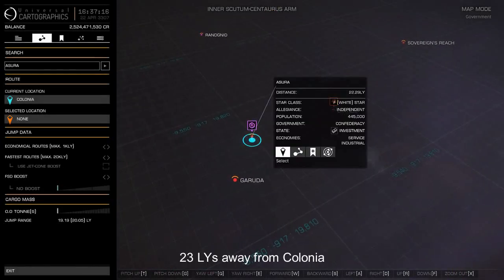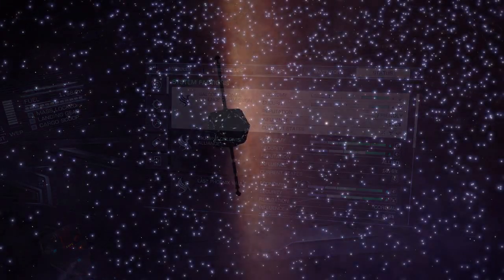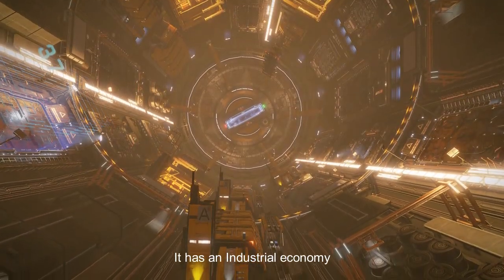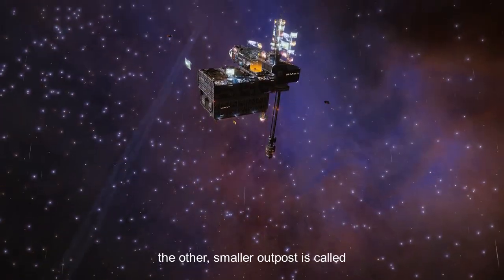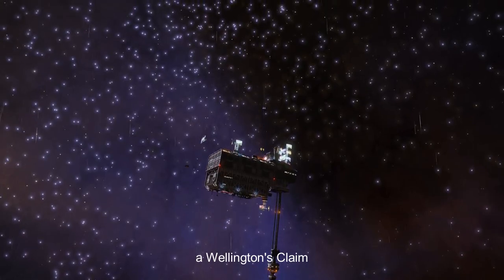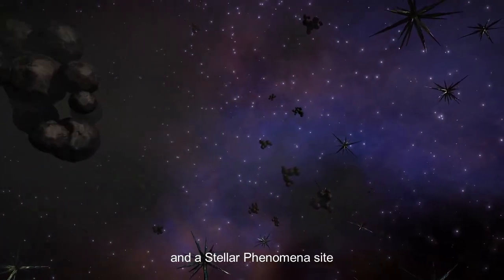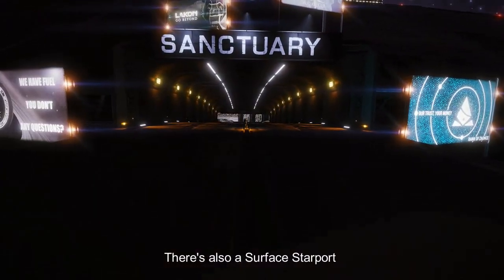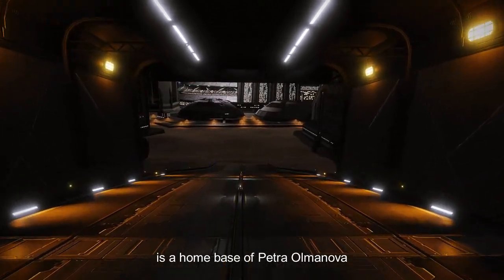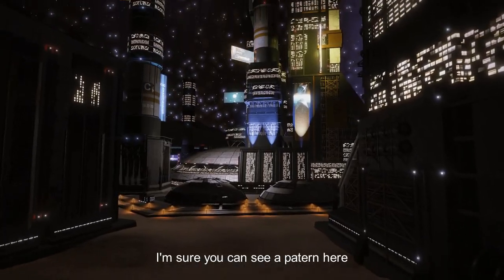Asura system, 23 light years away from Colonia, controlled by the GalCop faction. They own a Coriolis starport called Emizuno Dock with an industrial economy. The other smaller outpost is called Wellington's Claim. This system features only rocky rings and a stellar phenomena site. There's also a surface starport.